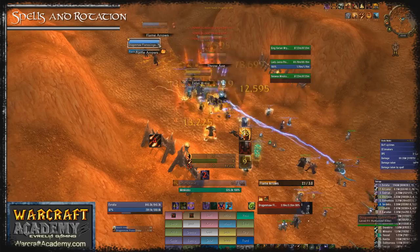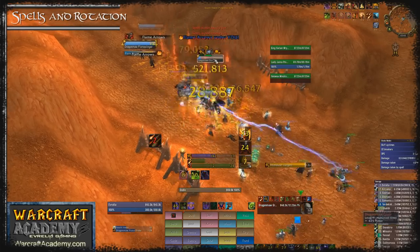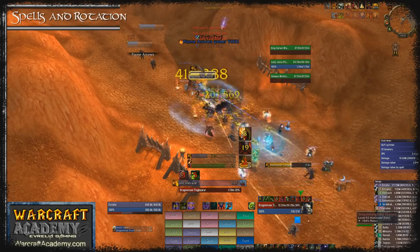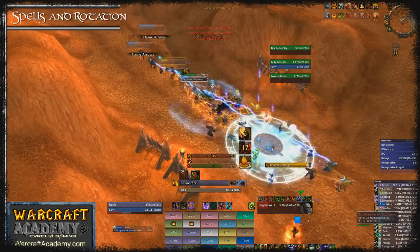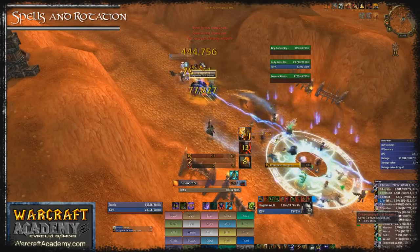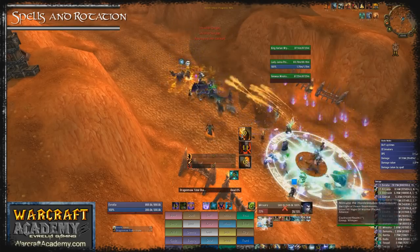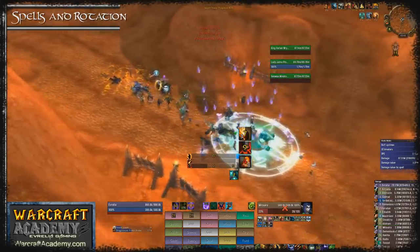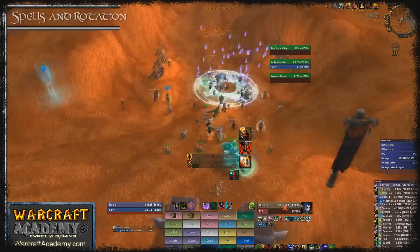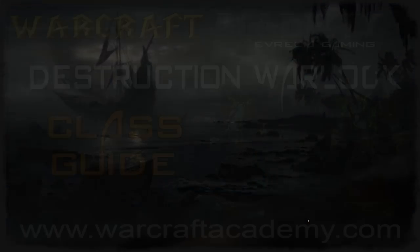You should still try to Shadowburn dying adds as much as possible, especially if you can Havoc cleave it. When an AoE phase is about to occur try to ensure you have at least two burning embers going into it. Apply Rain of Fire first. If you have only one ember, start with a Fire and Brimstone Conflagrate first before going into Immolate since you'll get the ember back immediately. If you Immolate first with only one ember it'll take a few seconds before you get the ember back, so you'll be losing out on AoE time.